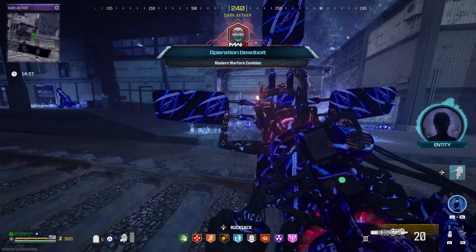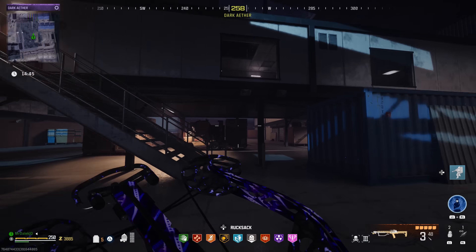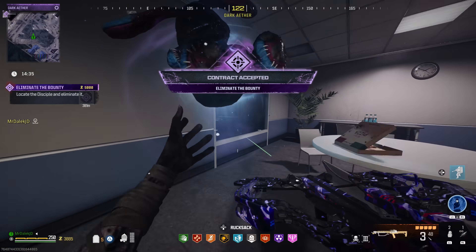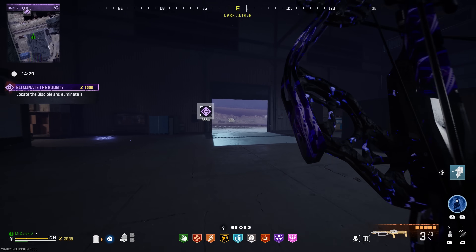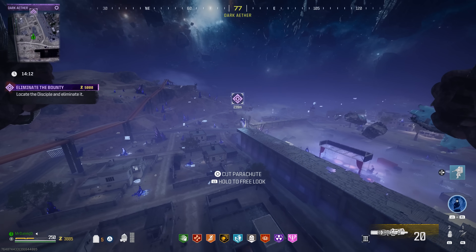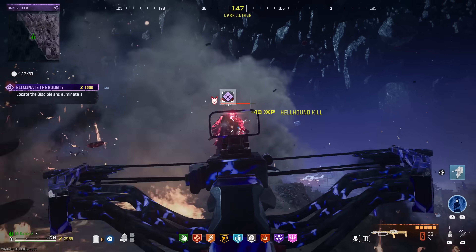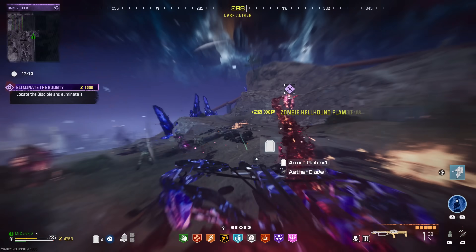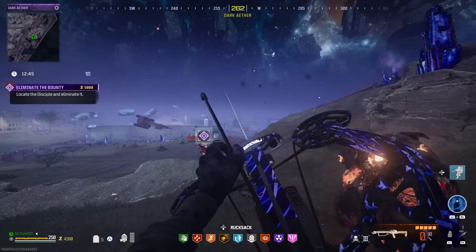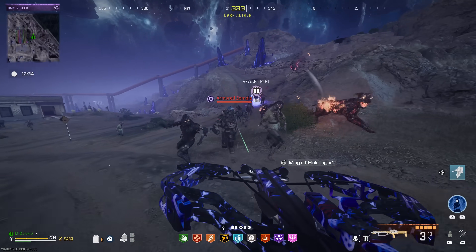Now we're inside. Turn around from where you spawn and go into this warehouse — we have our first contract, which is a bounty. We've got to locate a disciple, though there's a chance it can also give you a mega abomination that spawns really far away. If you have a scorcher this makes traversal much easier, but you only have 15 minutes and it is not necessary. Crossbow out — the damage is pretty quick. If there are too many zombies near you, just shoot the ground near you and you should be fine. We got our first contract done and the VR11 plans!